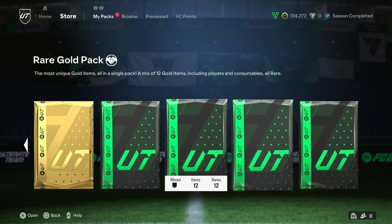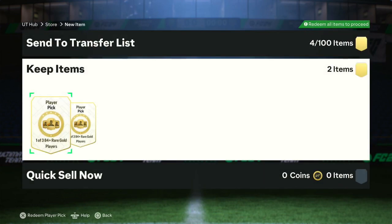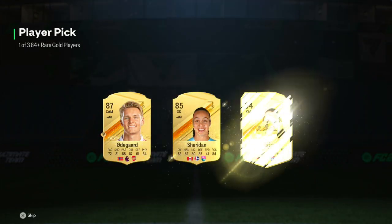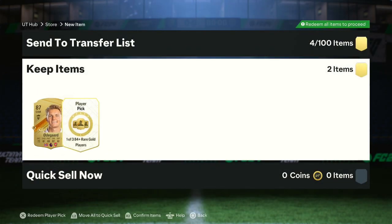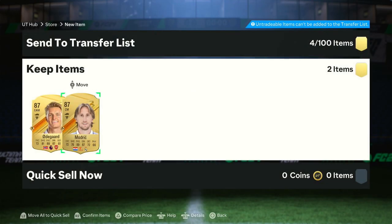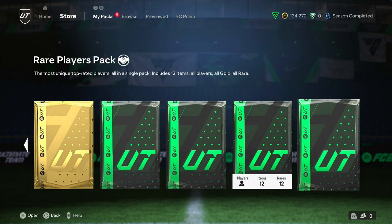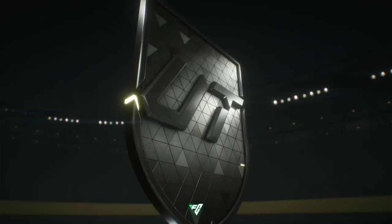We got plenty of packs to open now - of course these are all foot champs and a couple of the foot champs qualification ones as well, so some tradable stuff. We're going to go ahead and open all these up, but first we got the player picks to go through. For the first player pick, we get Odegaard - that's fine, a good old walkout. And then the next one - we get Modric, nice. By the way, I finished rank 6, 9 wins. So we got ourselves a couple of ultimate packs, an ultimate pack, and a rare players pack.